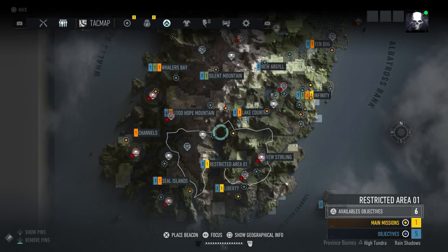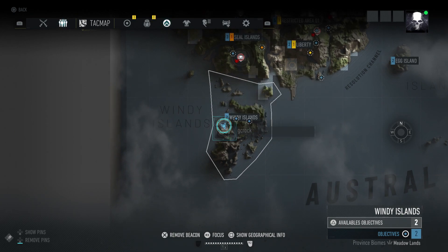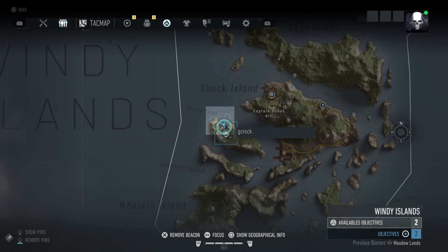This attachment is located well south of your main base, all the way in Windy Island. You can see where I'm located on the map now. You just want to make your way to this Behemoth defense area and you'll be able to get your attachment and some skill points from here.